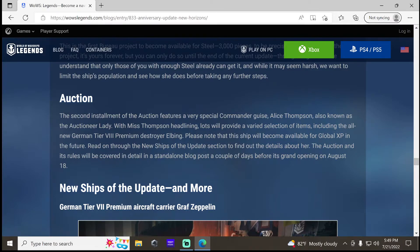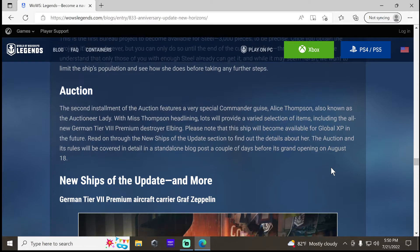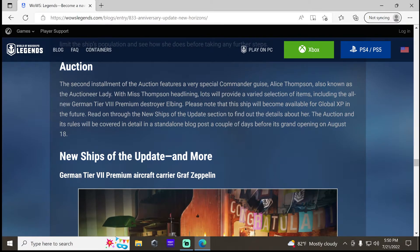Second installment of the auction — there's a commander known as the Auctioneer Lady. There'll also be the tier 8 premium destroyer Elbing available for Global XP. The auction rules will be covered in a standalone blog before its grand opening on August 18th.